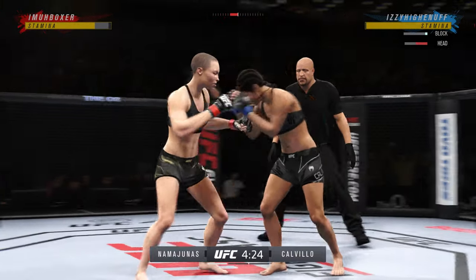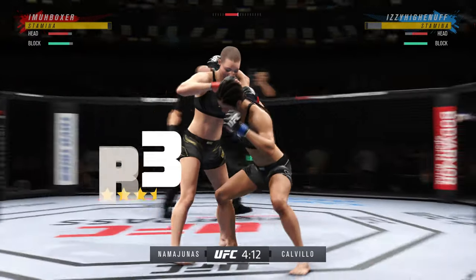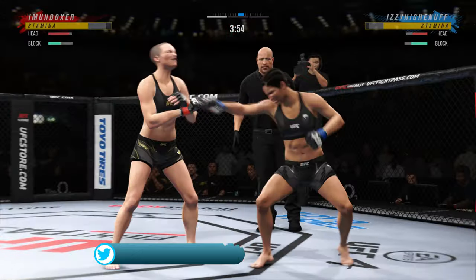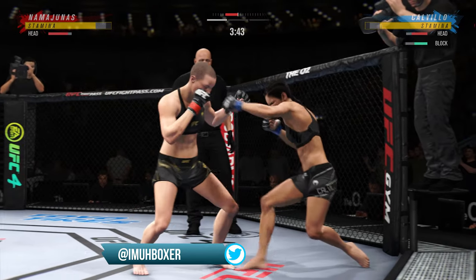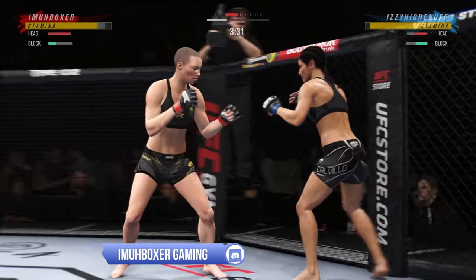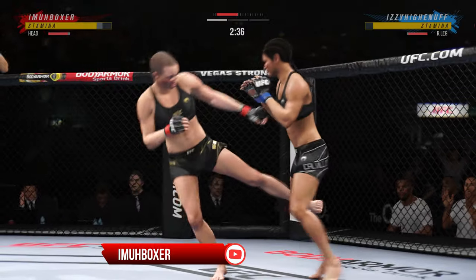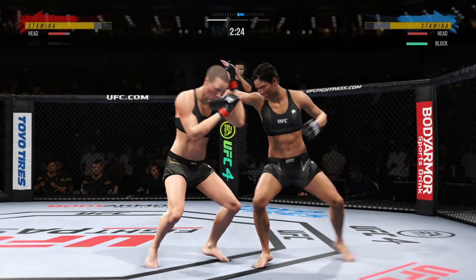I'm going to stay in the pocket as long as I feel I have an advantage, pressing my opponent. Rose has a 90 takedown defense with three and a half stars. I'm going to apply that pressure but focus on a low kick — look how many times I go downstairs first and lead off with that low kick. All I'm doing is conditioning my opponent. I know my opponent wants to go to the ground — a very effective grappler — and I'm cognizant of it, but I'm still just putting that money in the bank and going downstairs to that leg, just chipping away.